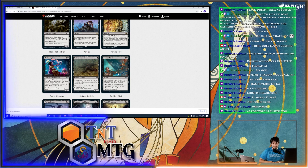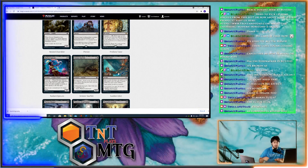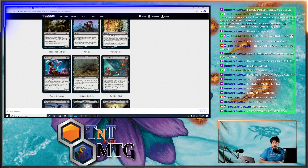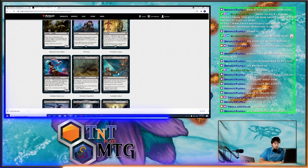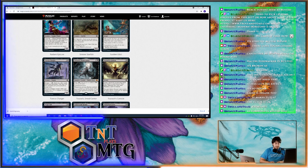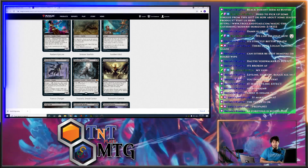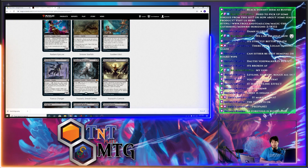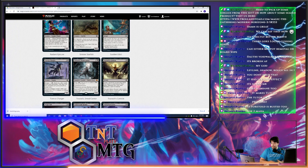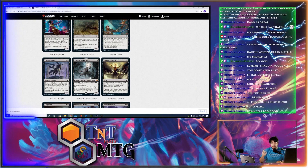Sudden Edict is a free edict with Split Second — Split Second says you can't respond to it, you can't put anything on the stack. If your opponent has priority and plays Sudden Edict, the stack just resolves and you can't respond. It's a common, so those playing the Rack deck rejoice. The one I think is probably going to eat a ban though is Tourach, Dread Cantor. There's a card I've advocated never coming to Modern called Hymn to Tourach — your opponent discards two cards at random.